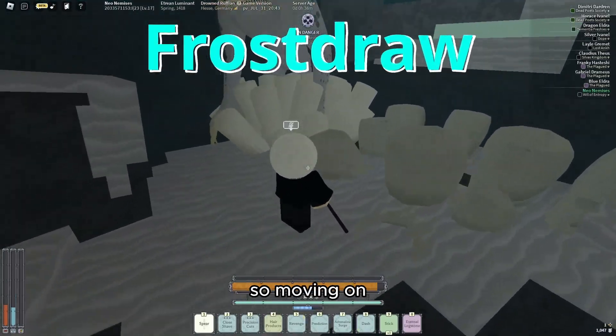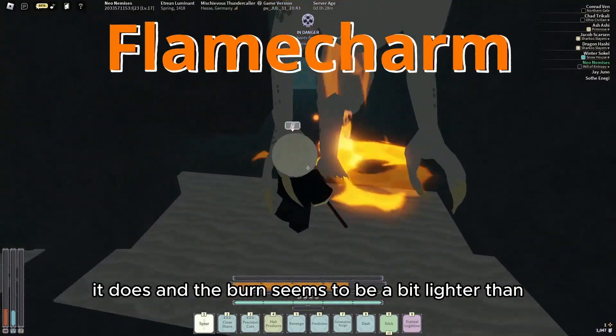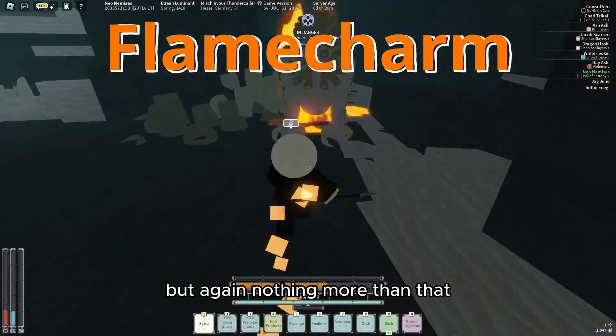The Flame Charm Sharko applies burn on every attack it does, and the burn seems to be a bit lighter than the usual fire effect, but again nothing more than that.